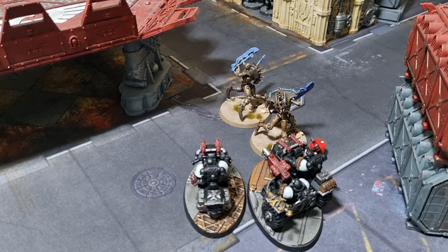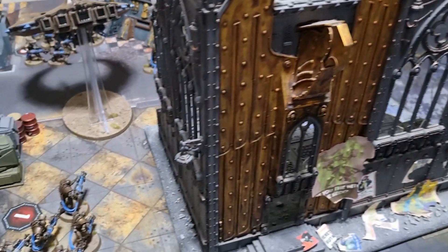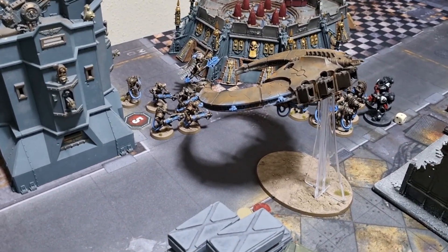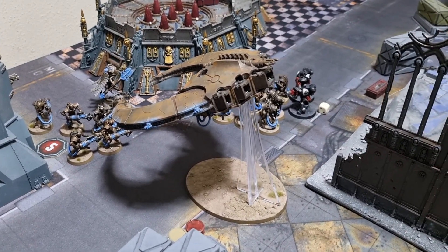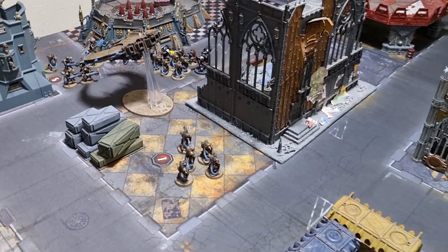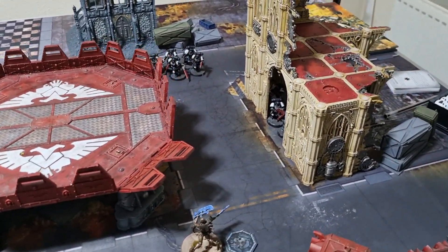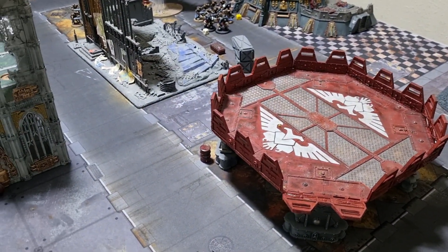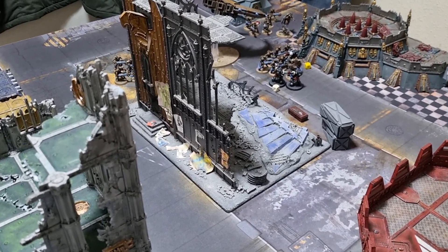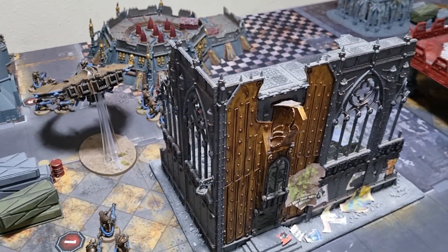Tom's model of the match is the Emperor's Champion for making it across the board and killing both the Overlord and a Lord. Helbrecht was okay but didn't quite make his points — he killed about eight Immortals and mostly soaked damage. It was an enjoyable open war mission — refreshing to just have six objectives on the board without complex secondary scoring. Thanks for watching, from Tom at Black Toad and Dom at Blacknode Studios — see you soon!